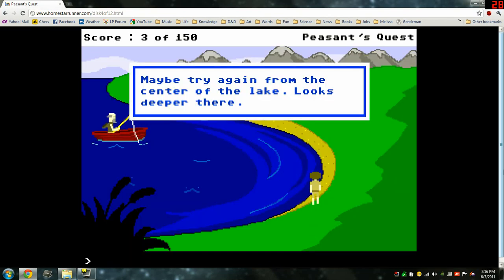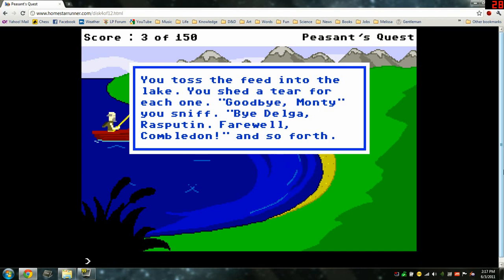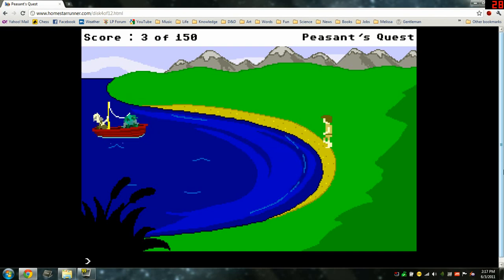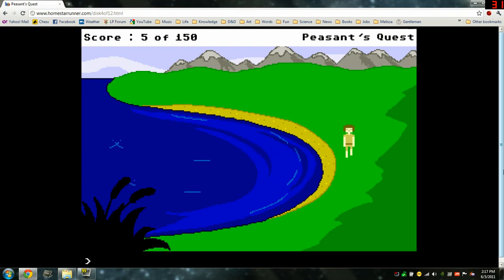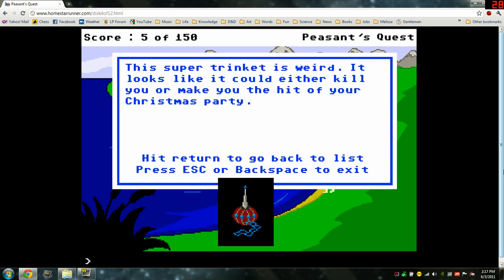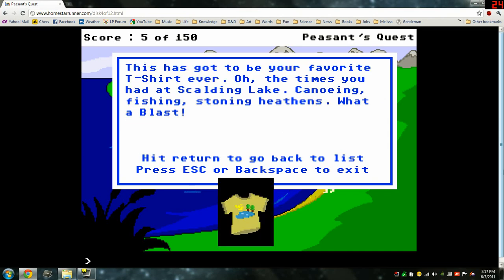Use chicken feed — maybe try again from the center of the lake. You toss the feed into the lake. You shed a tear for each one: 'Goodbye Monty... Bye Delga, Rasputin... Farewell Gumbledon,' and so forth. They're biting now! That crotchety old man just caught a pant load of fish. 'Now I can get back to running the inn,' he says, and rows to shore and cleans and fillets all the fish and a bunch of other stuff they didn't animate. So now he should be back at the inn. In inventory: Super Trinket and a t-shirt — the favorite t-shirt from Scalding Lake, all the times canoeing, fishing, stony heathens. What a blast.